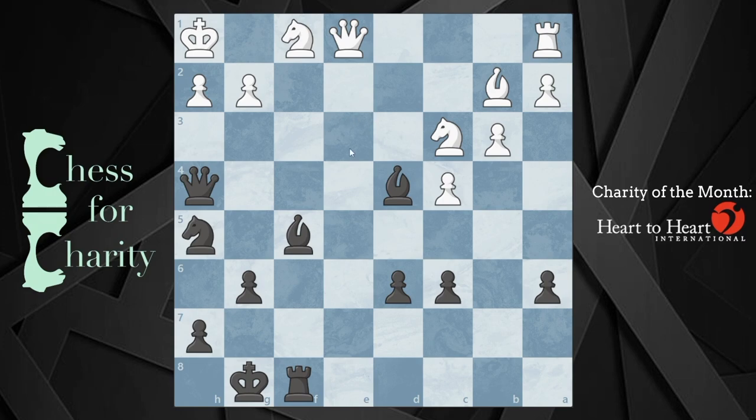So in this position, the first thing I thought about were these checks, particularly knight g3. But if you do knight g3, it looks cool and all — it doesn't actually do anything. Knight takes g3 and now what? I have no fancy captures or sacks or anything. It doesn't work.